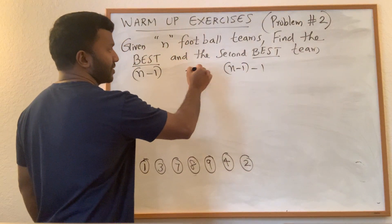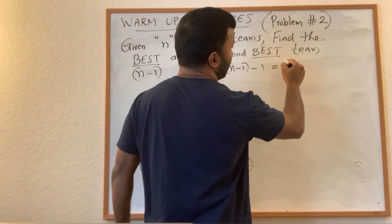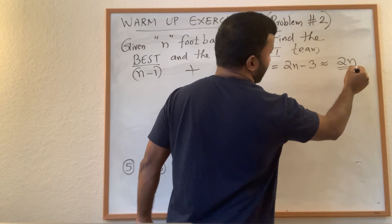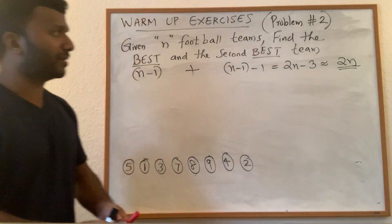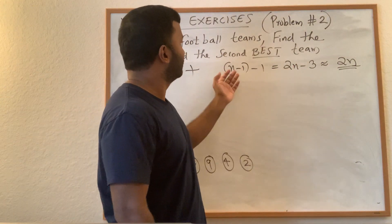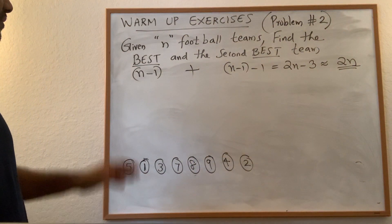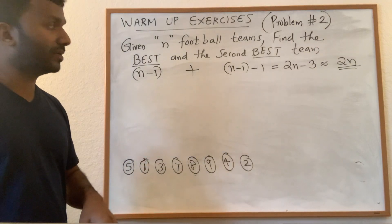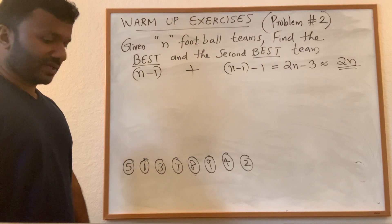So in total, to find the best and the second best you will need two n minus three, which is roughly two n games. Our objective is to do better than two n. If you haven't seen this question before, pause the video and try to solve it yourself.